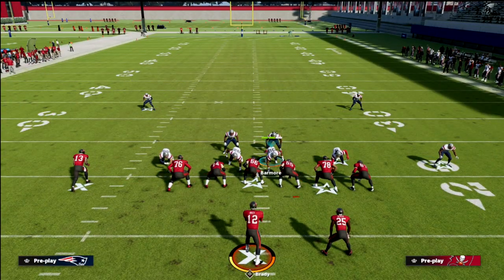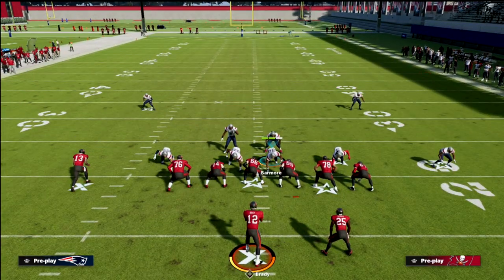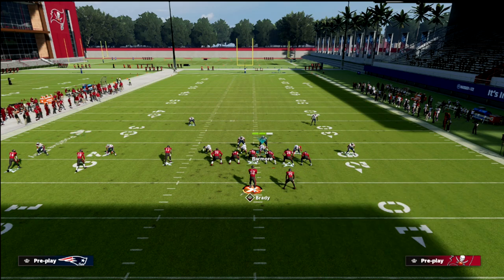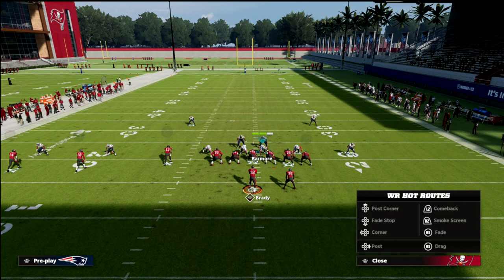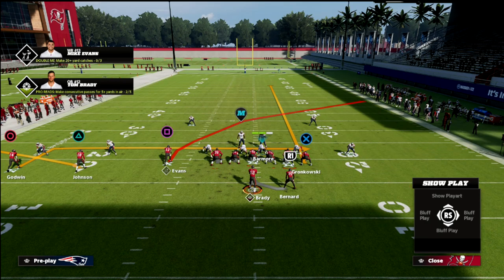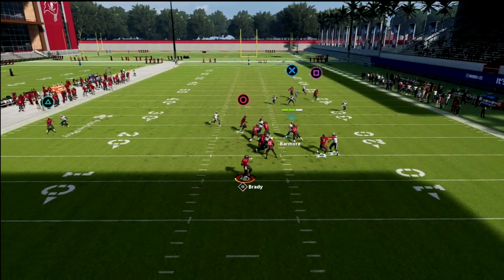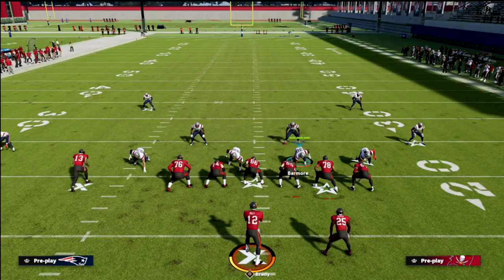We're gonna teach from two or three main route combos that people run out of trips tight. The first one is a PA counter go setup — we're gonna take our tight end and put him on a streak, put our slot receiver on a deep dig, and then put our number two receiver on a flat. If you pass commit at the snap, you'll see this coverage does decent at defending it, but that flat is wide open.